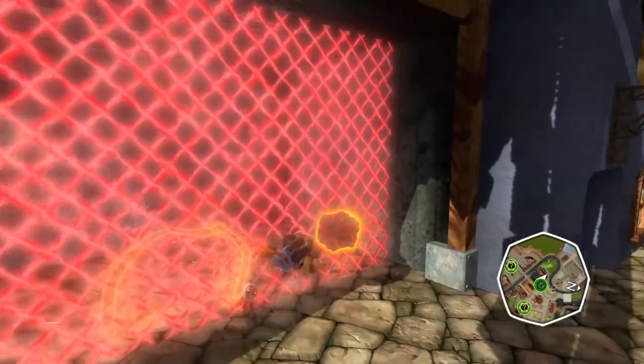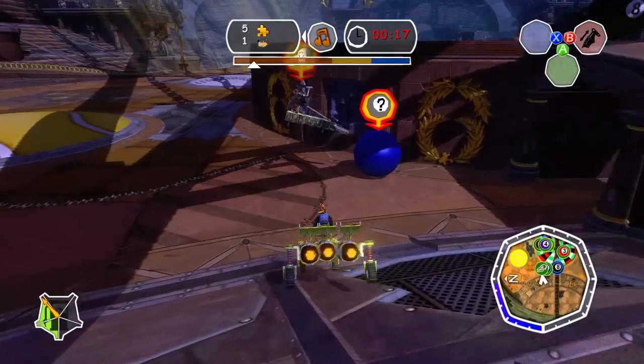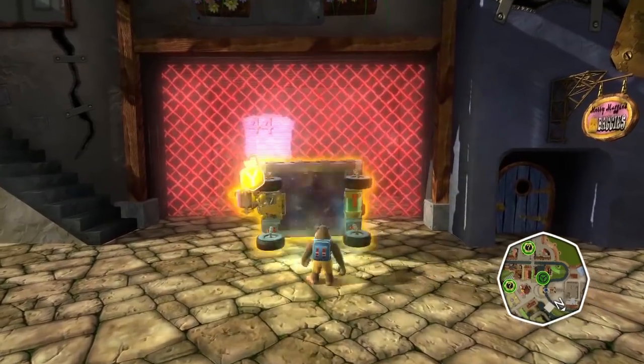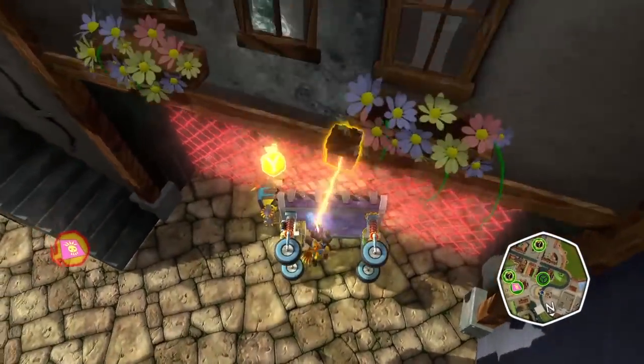Around town you may have seen these laser fences. Behind them are some of the best items in the game, but you're meant to get a laser weapon from a Grunty battle much later on to zap these fences down. But that's too much work, so let's just glitch them out of there. Here's what you do: flip your car on its side, push it up against the fence, and then grab the crate on the other side and drag it right next to your car.